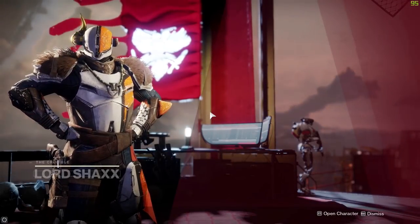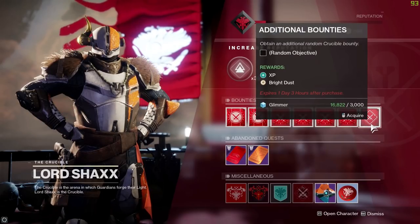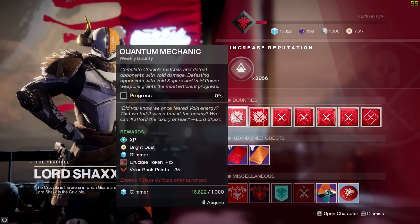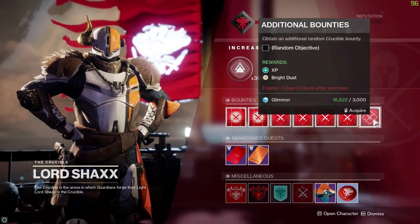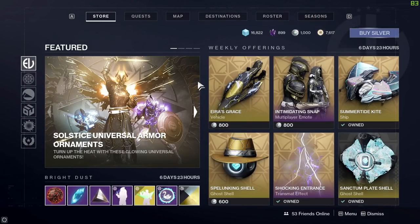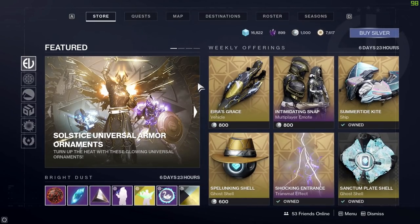It's worth explaining other bounties too. Lord Shaxx's weekly bounties, among awarding ranking points and crucible tokens, will get you some bright dust. The additional bounties also award bright dust, but the dailies don't. So if you're after bright dust farming, the crucible, vanguard, and drifter weeklies and additionals will all earn you bright dust. Bright dust can be spent in the Eververse store on cosmetic items. You can either spend real money traded in for silver, or farm your bright dust and spend it on cosmetics that way.